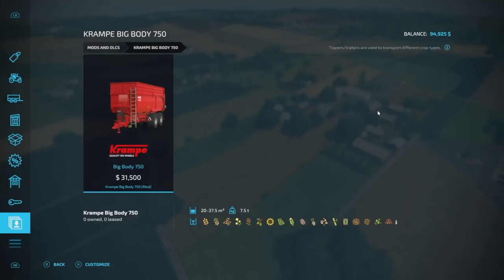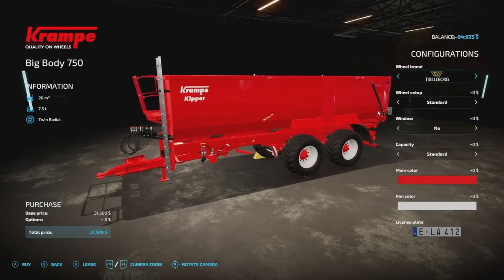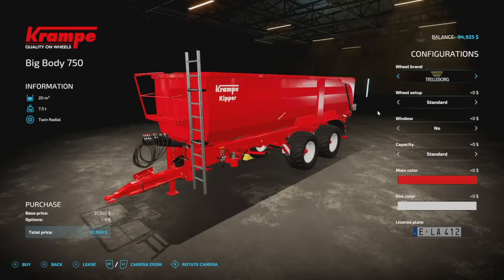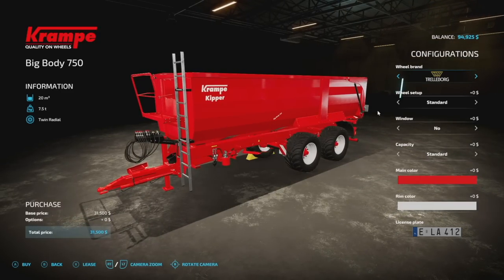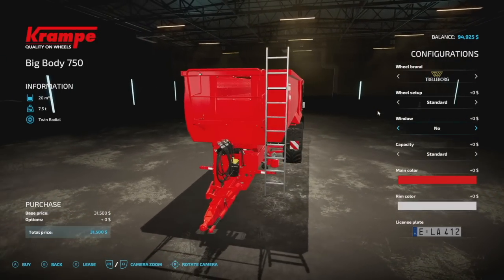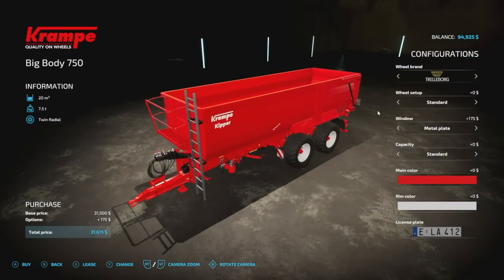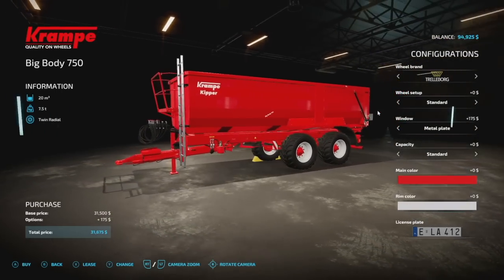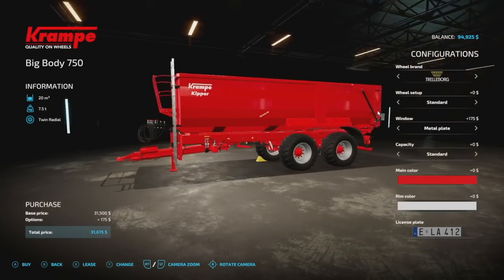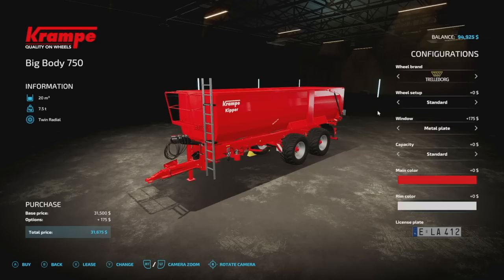Next is the Krampe Big Body 750 — not to be confused with the Big Body 750 S. This one has 20,000-liter capacity, weighs seven and a half tons, and is six slots on consoles. Tire brands include Trelleborg, BKT, Michelin, and Vrastan. You can choose a front window of metal plate, plastic, or nothing. A capacity extension brings it from 20,000 up to 37,500 liters. Main colors are red, green, black, and white. I love Krampe trailers and this is a solid version of the 750.